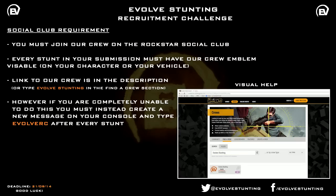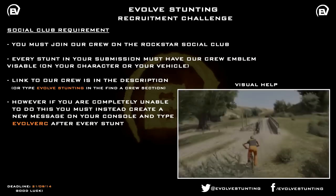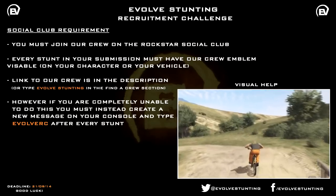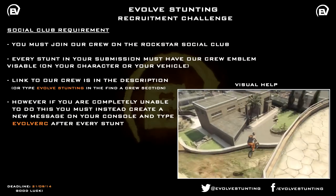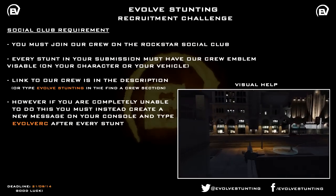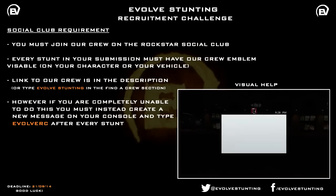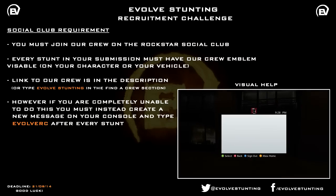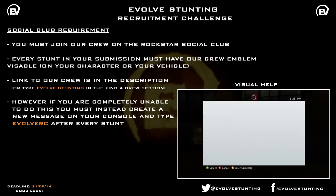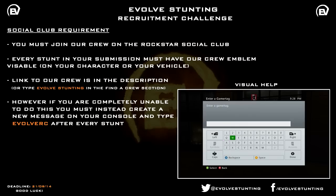In some rare cases, we do understand that not all of you will have access to the Social Club for whatever reason. We really encourage that you guys represent the Evolve logo on your stunts and take part in the crew. But if you cannot access the Social Club and join our crew, Razable Ninja will quickly explain what else you can do to prove you've hit these stunts within the three week period. If you are not able to join the crew or cannot create an account on Social Club, all you have to do at the end of your stunt is bring up the message on PlayStation or Xbox, go to Create a Message, and type in Evolve RC during the clip. That way we know the clip has been done within the three week time period.